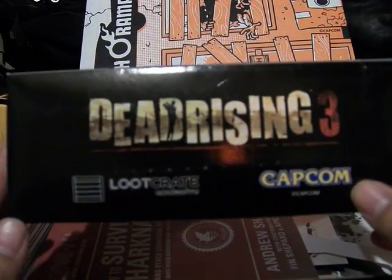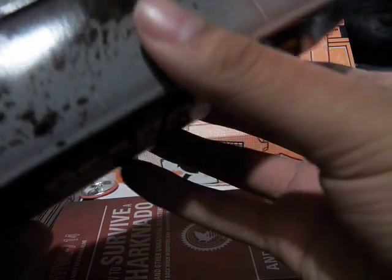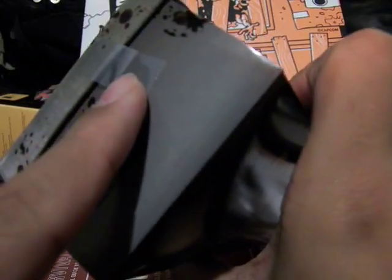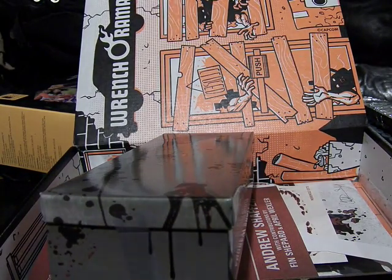And then you have this, which is interesting. It's from Dead Rising 3 — a Loot Crate exclusive from Capcom. It's one of the lockers, and you can see it's held on by two pieces of tape.